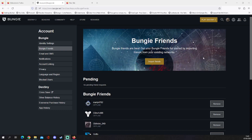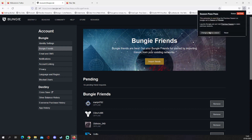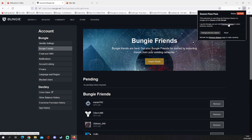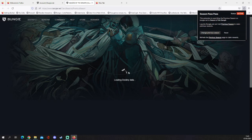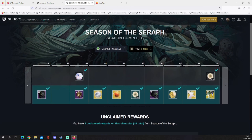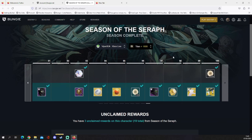And here we are now on bungie.net. I have logged in, so just copy over your Chrome details if you have been using Chrome, or Edge if you were using Edge — though no one probably does. Just sign in. Then come up to your extensions and then 'Season Pass Pass.' Change previous season — Season of Seraph, let's do last season. And as you can see it is loading up the Destiny data. I have 19 total rewards from Season of the Seraph. This is last season and anyone can do it.